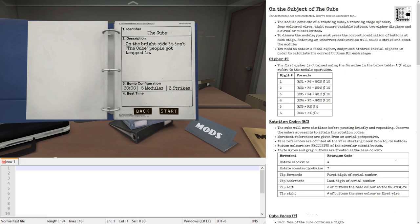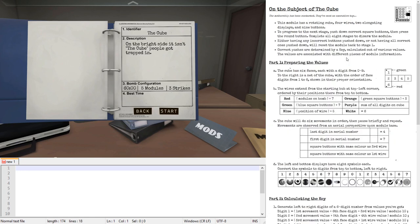There are actually two different manuals for this module. This is one of the modules which was published without a manual. There was a challenge to the community to figure out what the rules of the module are by looking only at the module itself and to determine or to write a new manual for it. This is the third challenge of that kind.